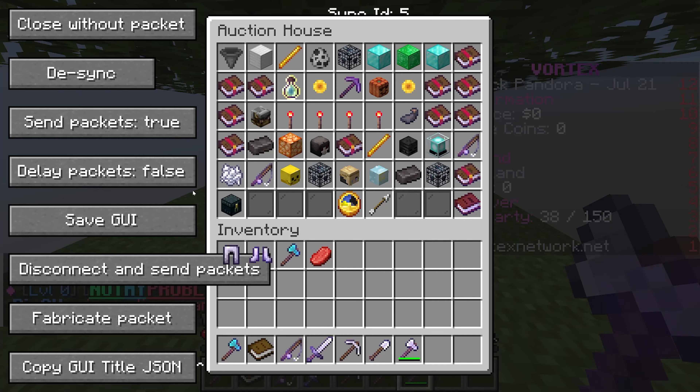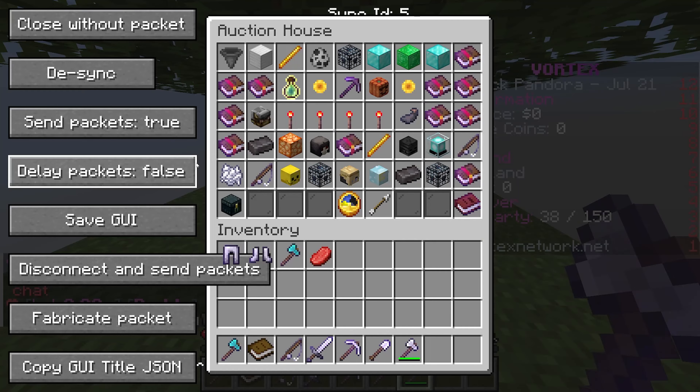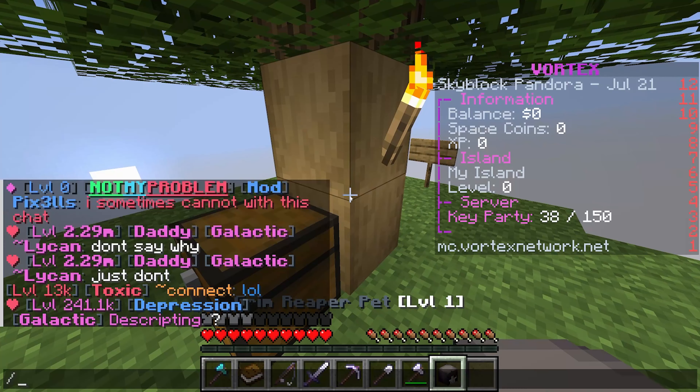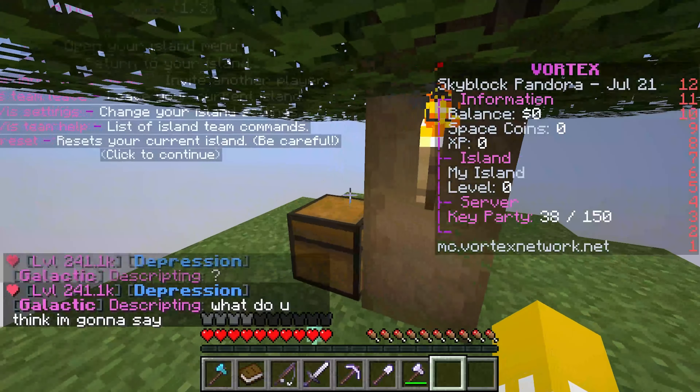For example, let's say I wanted this item right here — the Grim Reaper pet. To dupe it, I'm going to delay packets, try to take it out of here, and just close it without packets. Now I have this. Maybe I can list it on the auction house. It's probably going to disappear. Yeah, just what I thought — it's pretty much a ghost item.